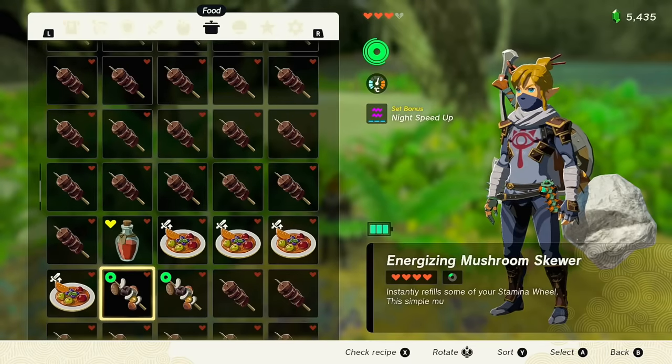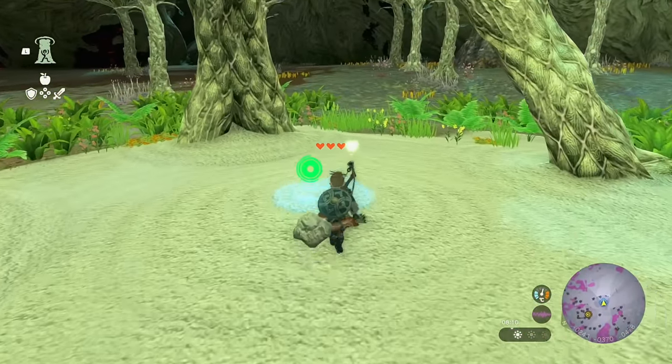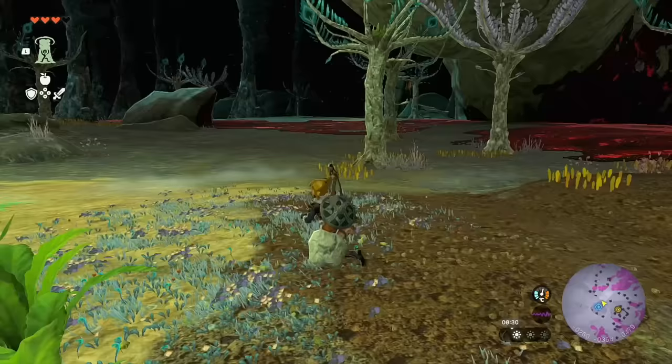However, you can eat food that gives you temporary hearts. As you'll see at the top, you get four temporary hearts in addition to your lost gloom heart. Come underneath a Light Root and that gloom heart is restored. There's also a variety of food you can cook that achieves the same results.